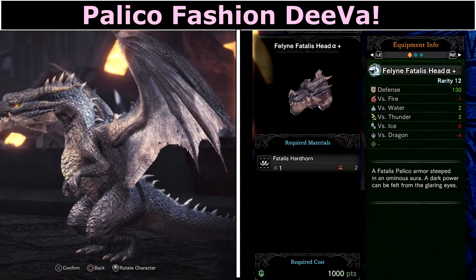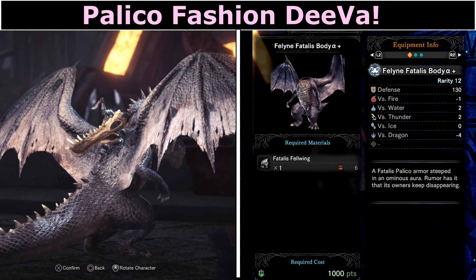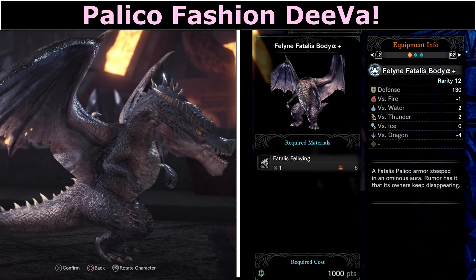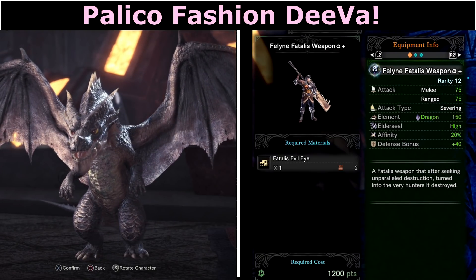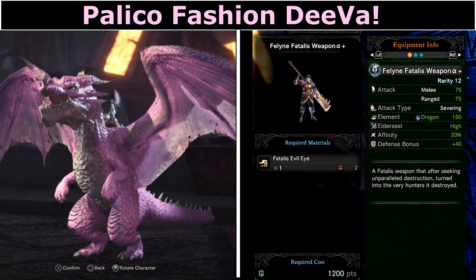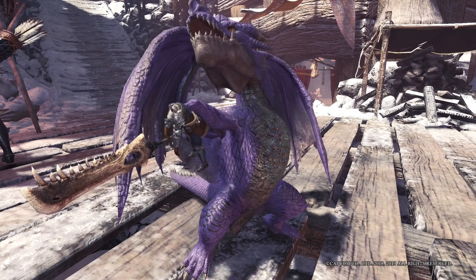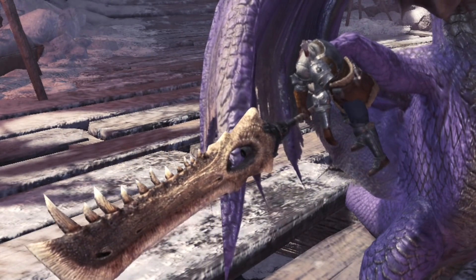The best armour and weapon has to go to the palico. You can create your own little dragon pet complete with a hunter on the back, which is actually the weapon. You can change the colour of the dragon to your personal taste or just to match your outfit. I love the detail on this weapon — pretty much sums up my day one Fatalis experience.